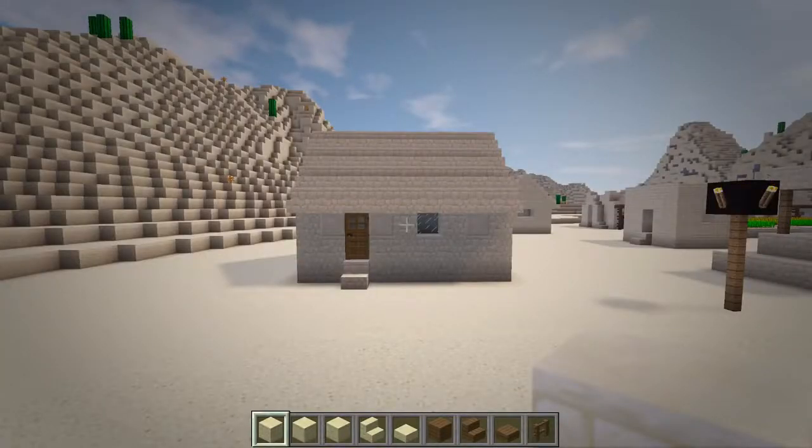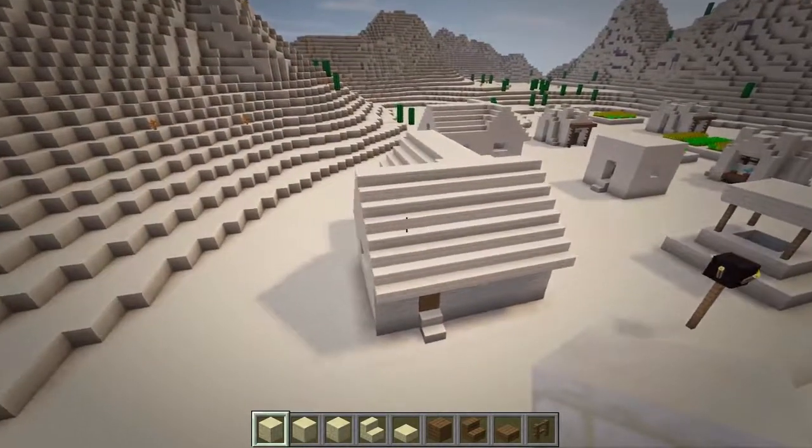Now that we are on the same page, let's start by removing all the stairs on the roof, as we will keep the desert theme of having a flat roof.